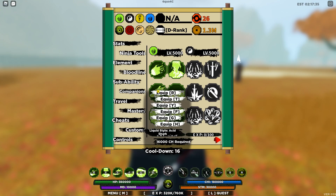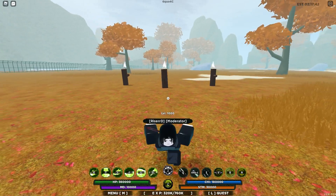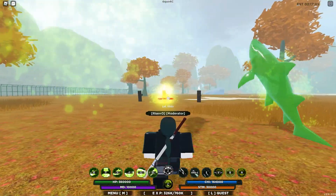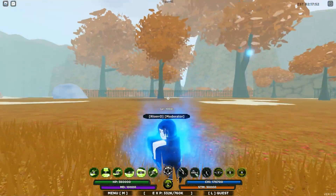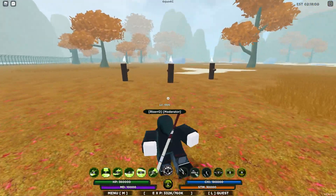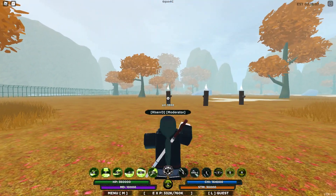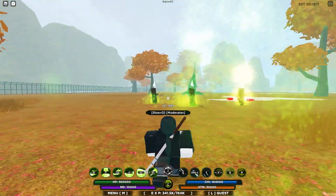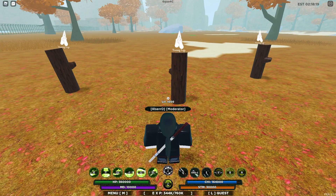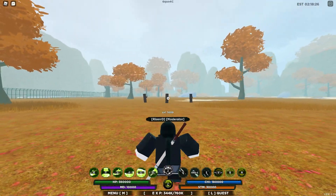Moving on to the third move, it's called Liquid Style Acid Shark. This one is actually very interesting in that it doesn't work like the Water Style Water Sharks — it goes out in timed successions. It sends out multiple sharks one by one, not all at once. It deals a pretty good amount of damage; I saw like 7.2K, and actually it's 7.2K times two each, so that's 14K per shark, which is very good. The auto-tracking is pretty good and you can aim this at pretty long range.